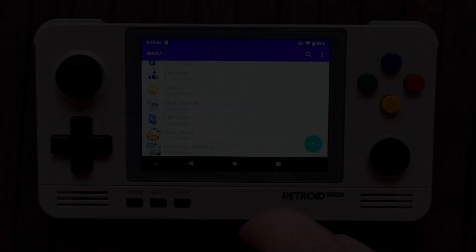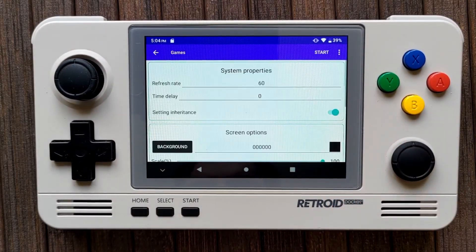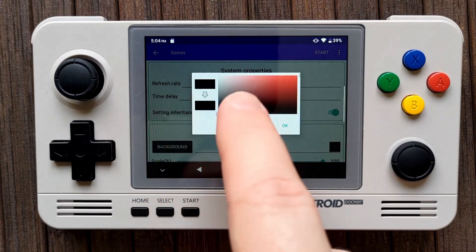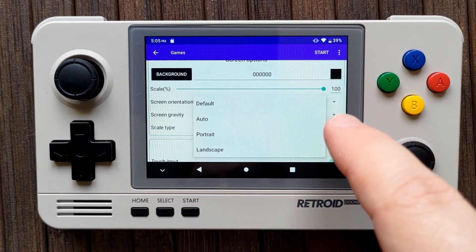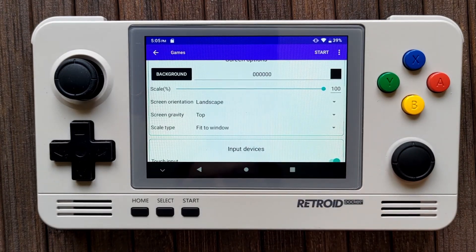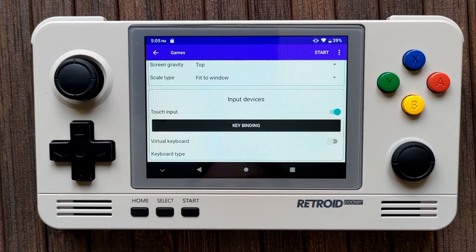For now, we'll set some settings for N-Gage 2.0 games. Tap and hold on the games app and tap Settings. Set the background to black and the screen orientation to Landscape — although note that this won't change the games app itself, that's always portrait, but the games themselves will now default to Landscape.